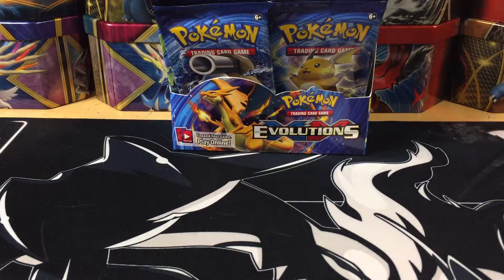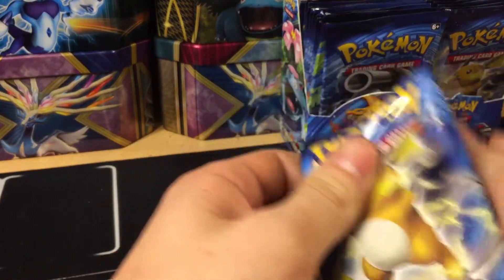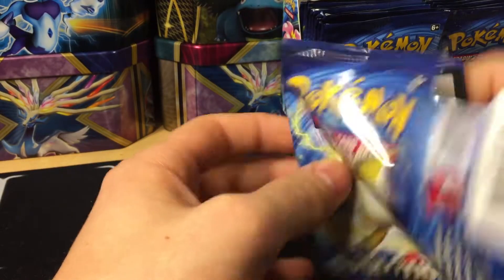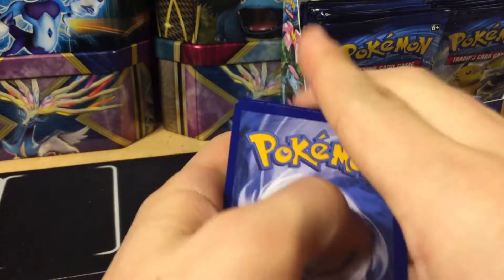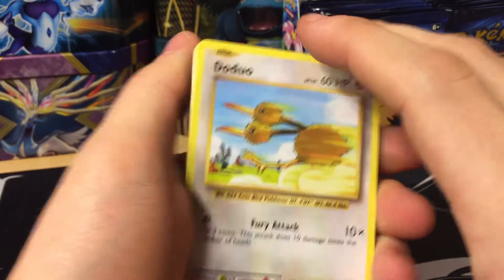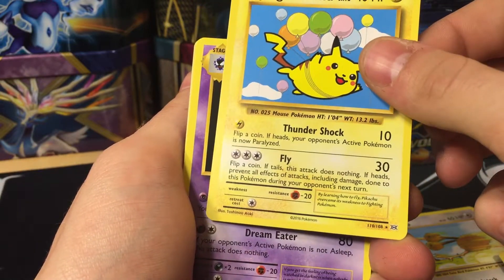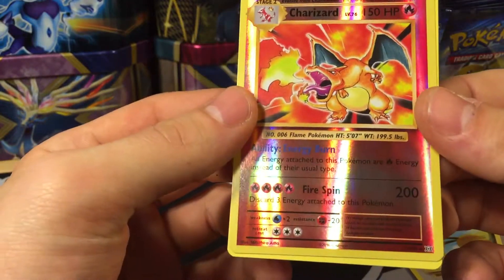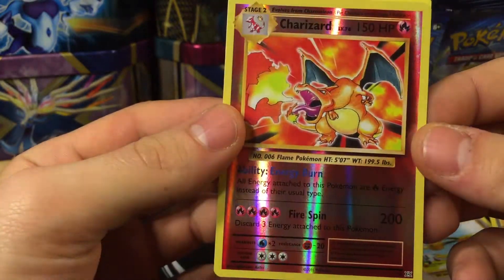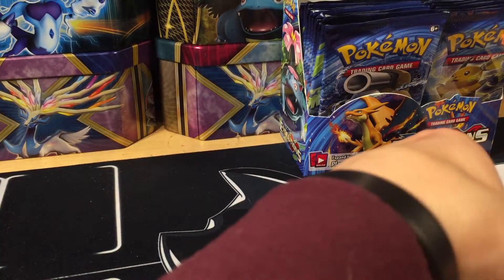We did open a few of these at our GameStop and got some really really good luck. I am in love with this set already. Pack one: Doduo, Weedle, Machop, Pikachu, Magnemite, Flying Pikachu secret rare right off the bat — very very nice start. Haunter, Maintenance, Charizard reverse holo, and a Dewgong non-holo rare.